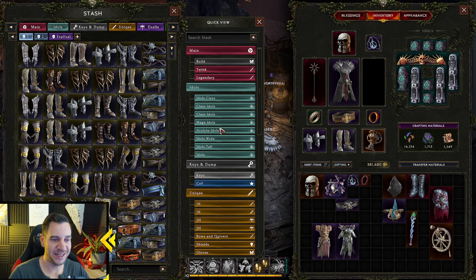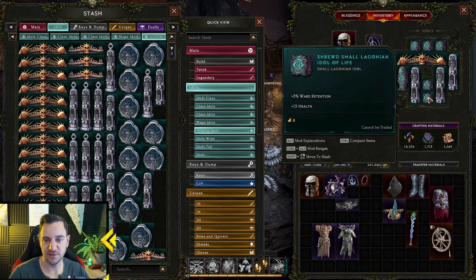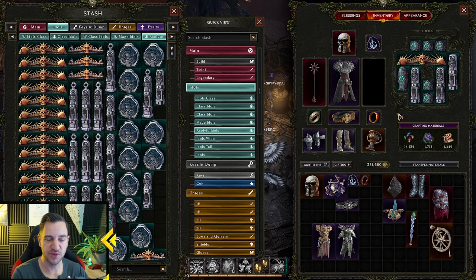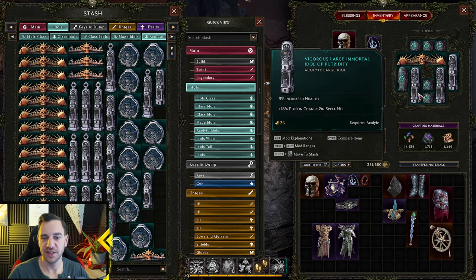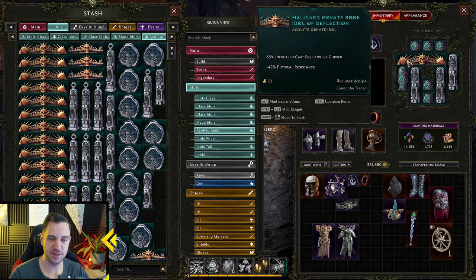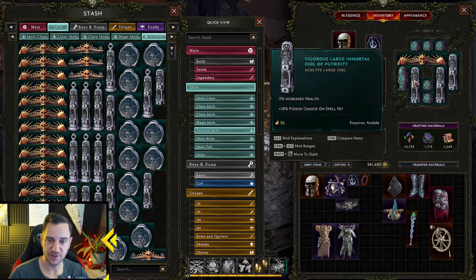Now let's talk about idols. Idols are unlocked in the campaign — you start with a few slots and unlock more as you progress. They work the same as regular items except they only have two affixes and they always have exactly two. They don't have implicits. You have general idols that every class can use, and class-specific idols like the Acolyte ornate idol.